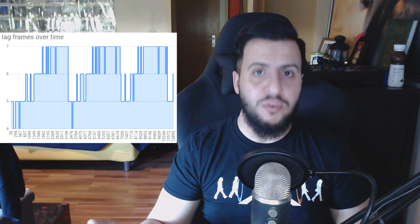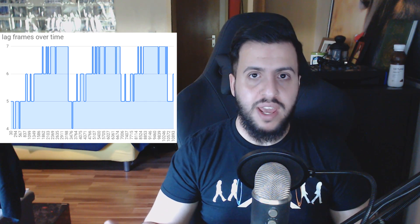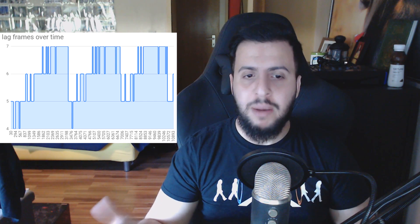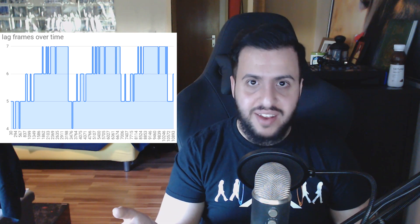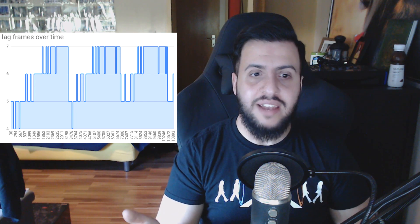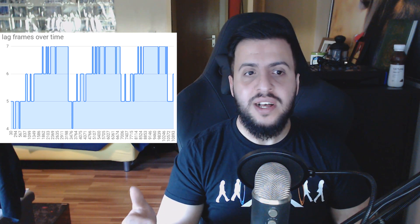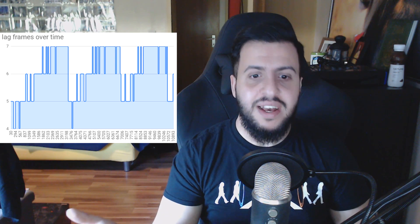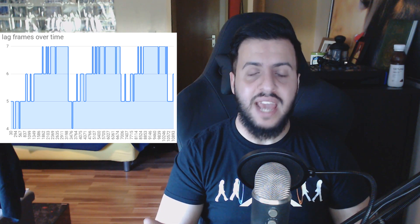When I saw this the first time, this totally blew my mind, because this explains everything. This explains why people keep reporting new results with input lag in Street Fighter V every time there's a new update — because they happen to do the input tests right at the first 20 seconds of a minute or something like that. If you do that, you will get a much lower average result than if you press the button during the last 20 seconds of any given minute. So this is bad, and this is totally something that Capcom screwed up.